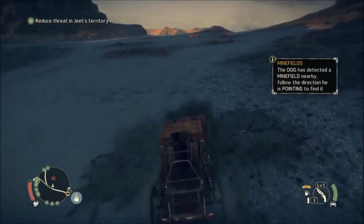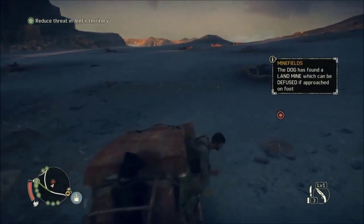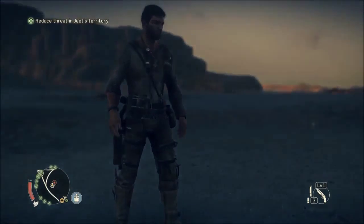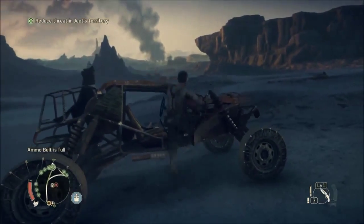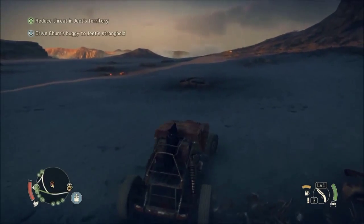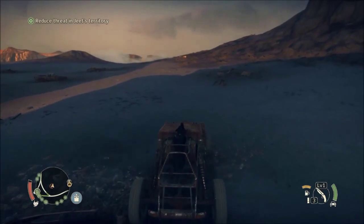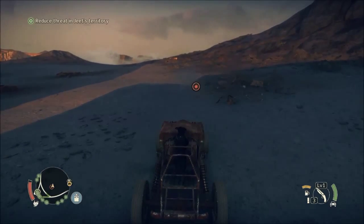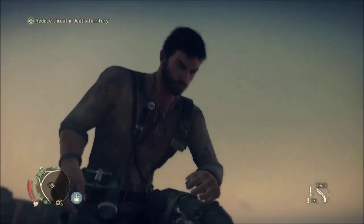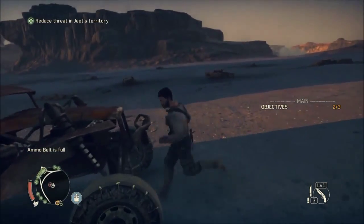These are the minefields — this is how the minefields work. So the dog barks wherever it sees a mine. It sees a mine just there, and the closer you get, eventually the sand will go away from it. It'll tell you how many are in there. That's funny — you can just take out the pliers, take out the wires or whatever, and then it's just done. It doesn't explode or anything.